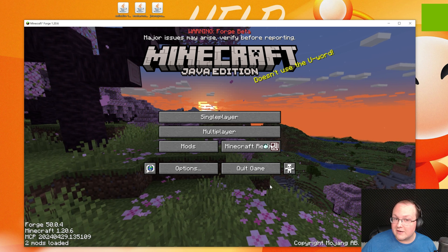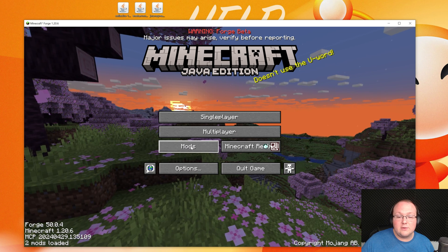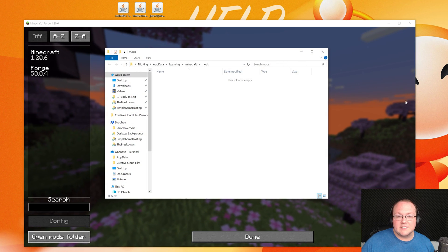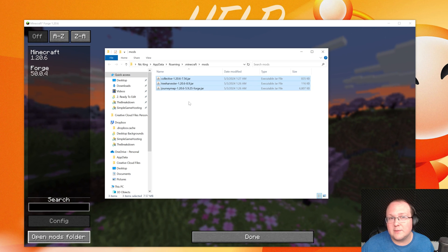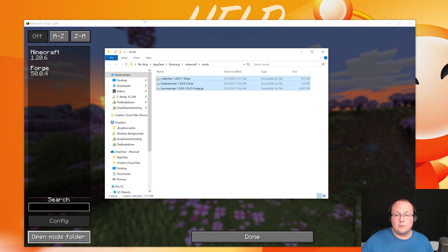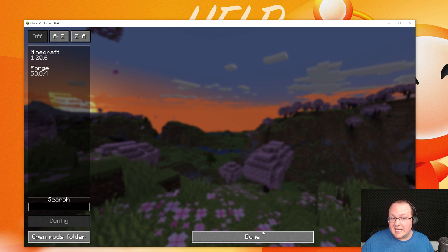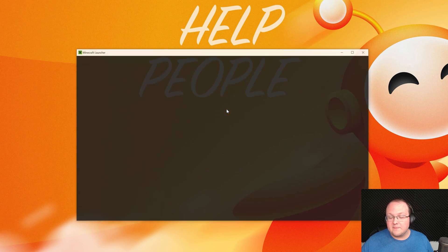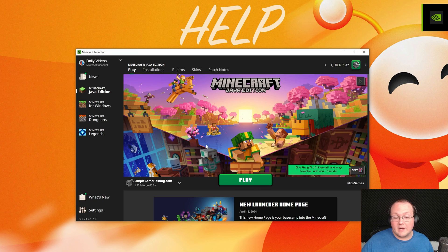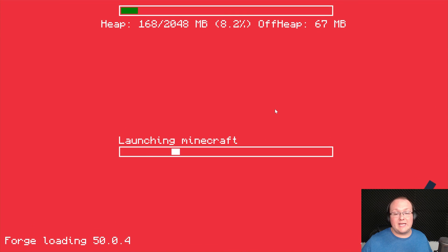Installing mods is really easy from the Minecraft main menu. Go to Mods, then click Open Mods Folder in the bottom left. Drag and drop any Minecraft 1.20.6 mods you want into this mods folder. When you come back into Minecraft they won't show up yet — every time you install mods you need to restart the game. Quit Minecraft, reopen the launcher, and make sure you're launching with the Forge installation.